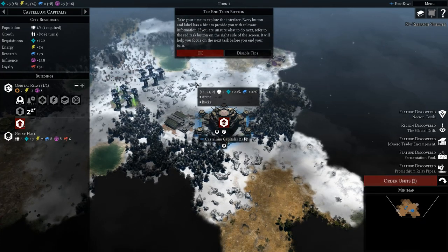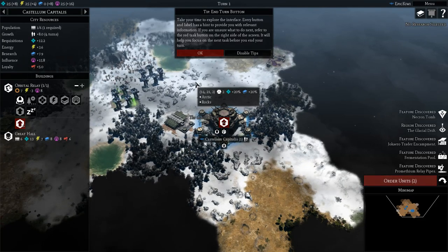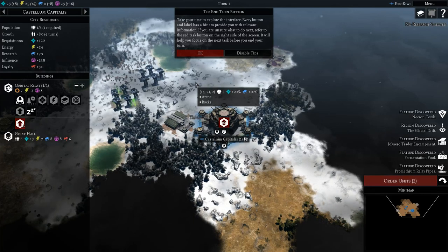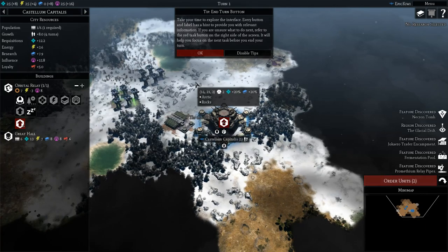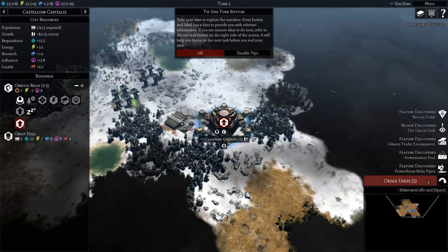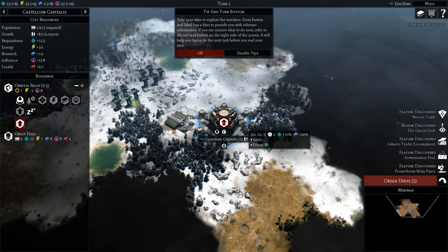Take your time to explore the interface. Every button and label has a hint to provide you with relevant information. If you are unsure what to do next, refer to the red task button on the right side of the screen — it will help you focus on the next task before you end your turn. This really helps us get through our tasks pretty decently when we need to.